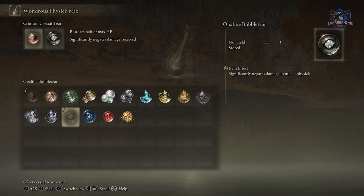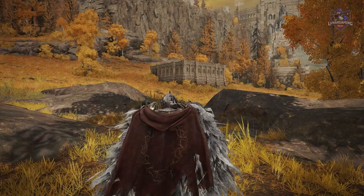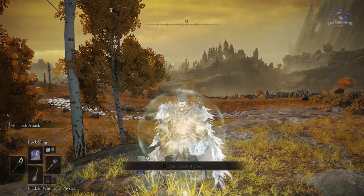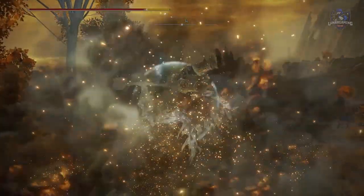Find the Flask of Wondrous Physick and tears in order to make a single-charge flask that can do many different things, like full damage negation, no FP consumption for 10 seconds, increased stamina, and much more.